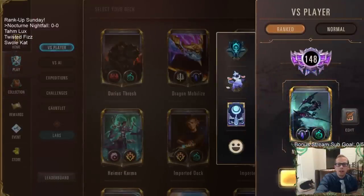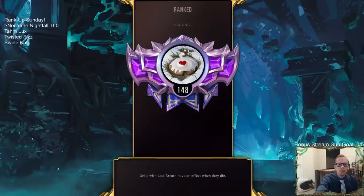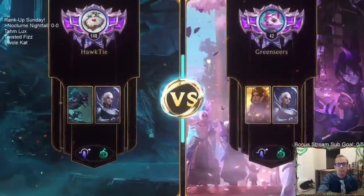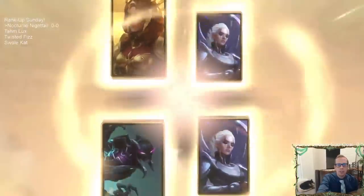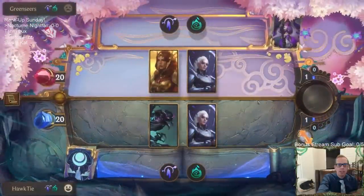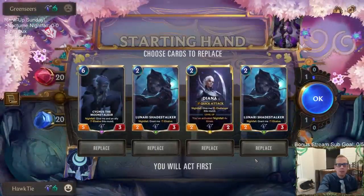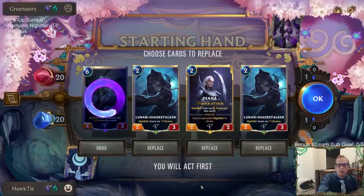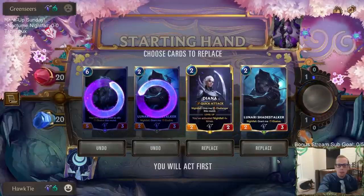Let's give it a try — we're going to play our five games in ranked, hopefully we sequence correctly. We're starting today at 148. Our opponent has a similar deck with the same regions, also Diana, but they're going to be playing Leona so they'll be more defensive while we will be aggressive. Cygnus is definitely gone; Lunari Shade Stalkers are good but not easy to turn on.